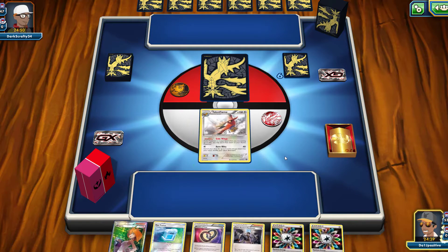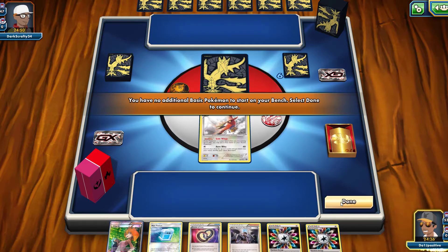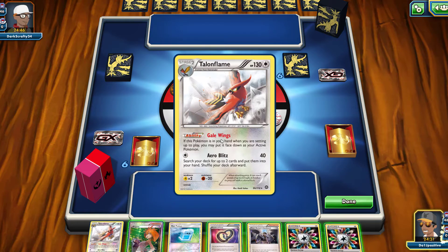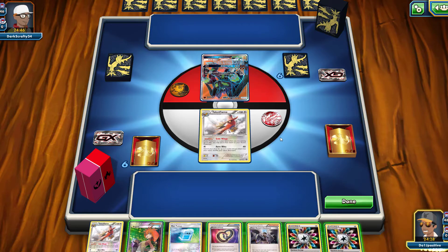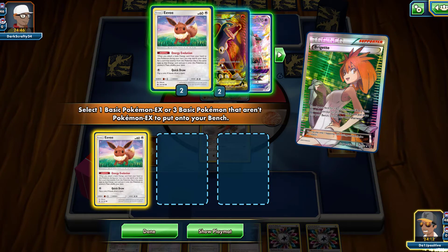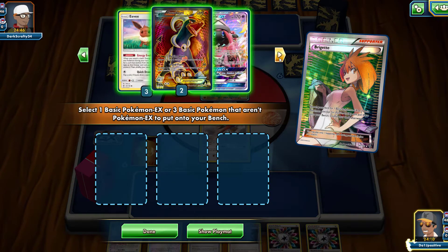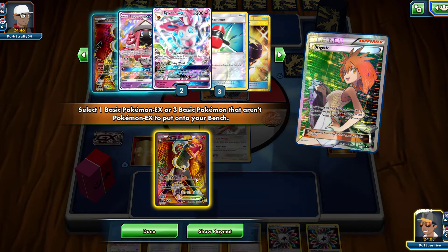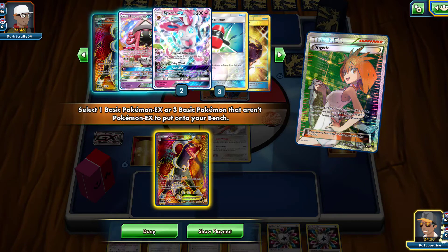I want to start with my Talonflame. For anybody that's new — Talonflame, if you have not seen it used lately — it is a Stage 2, but if you get him out first with Gale Wings ability, you can put him out as your active even though he's a Stage 2. He hits for 40 damage and you can search for any 2 cards in your deck. I think it's actually a pretty amazing card. We're going first, so I'm going to go ahead with a Bridget, get some bench down, grab an Eevee and a Houndoom — actually we can't because Houndoom is an EX, so I'm really only able to grab one Eevee, and I think I want to go ahead and grab the Houndoom.